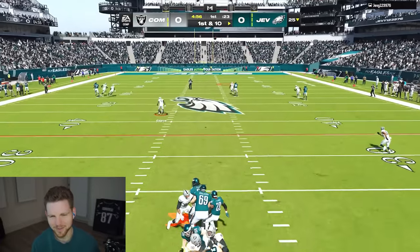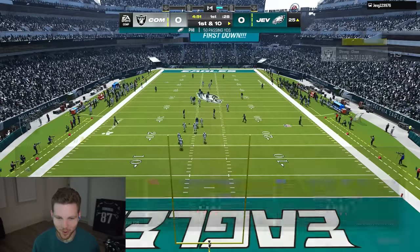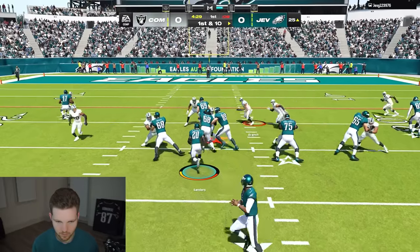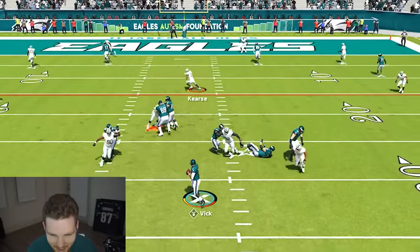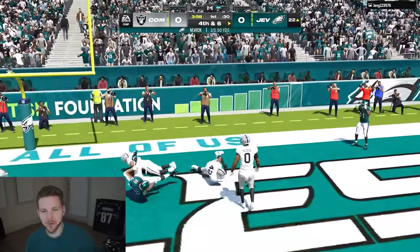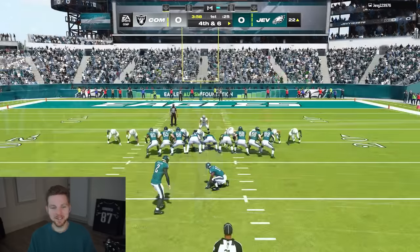Okay, this dude stinks - I'm going for the pick. Well, I shouldn't have gone for the pick. Alright, let's see if Nolan Smith is worth this two million. Watch him on the right here - he does get off the block, he's getting pressure, he forces a really bad throw that probably should have been a pick. Nolan Smith! I honestly wasn't too optimistic, but he did get off his block and forced him to throw it early.